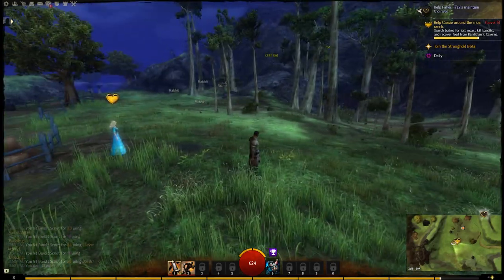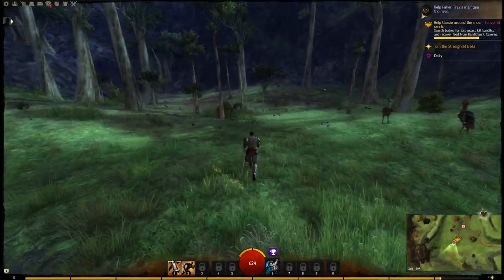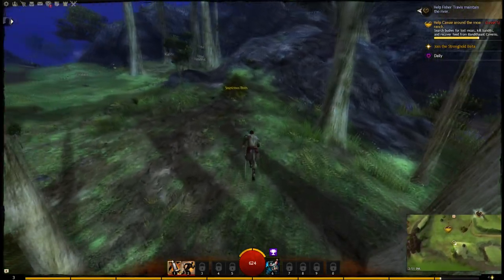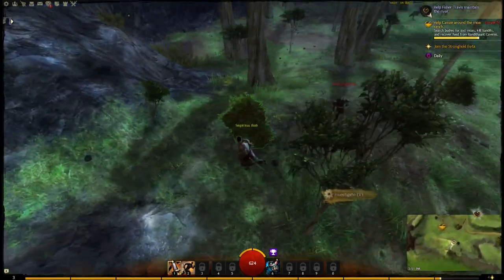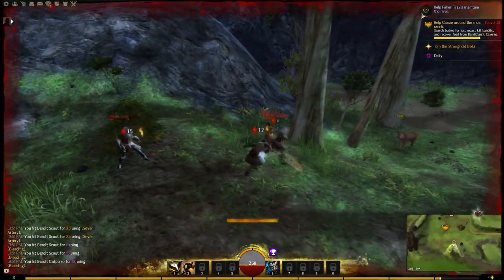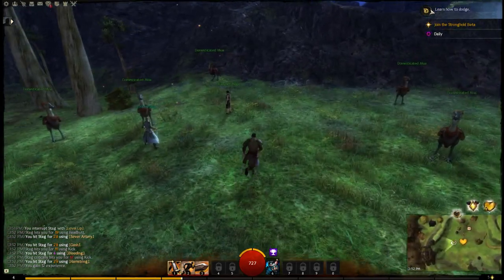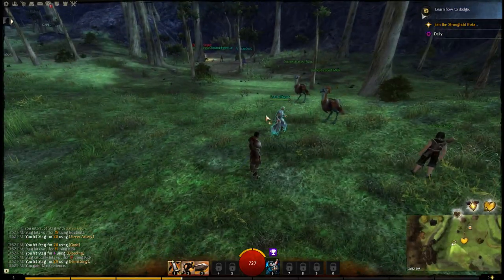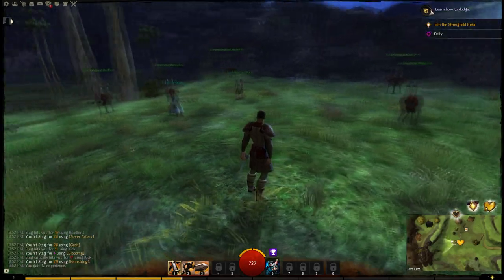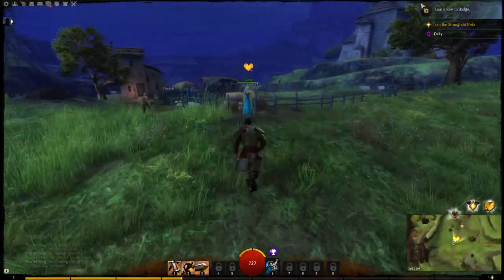Tip number 6: when trying to complete a heart quest or dynamic event, the objectives aren't always obvious. Simply hold down the Control key and the game will highlight interactable objects in the world. For example, while holding Control, a suspicious bush becomes highlighted and I can investigate it — a bandit pops out. Similarly, holding the Alt key highlights friendly NPC name tags nearby, like domesticated moas, the rancher, and other players, whose nameplates don't appear unless you hover over them or hold Alt.